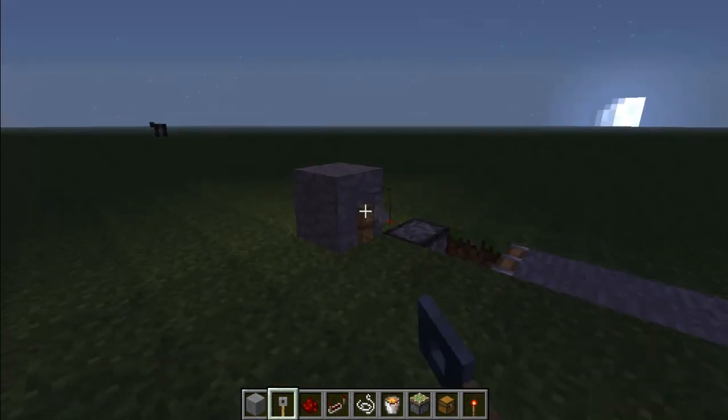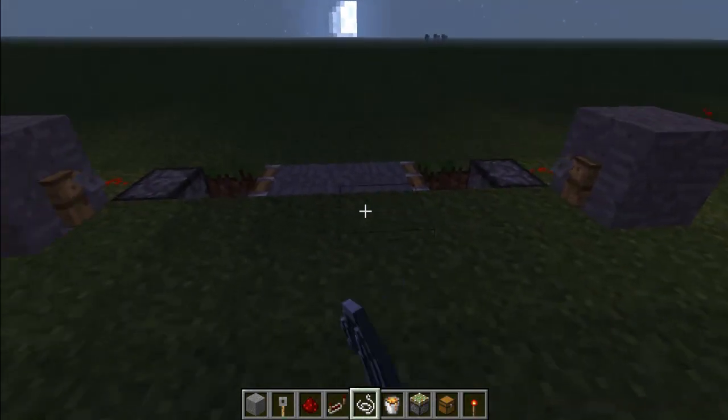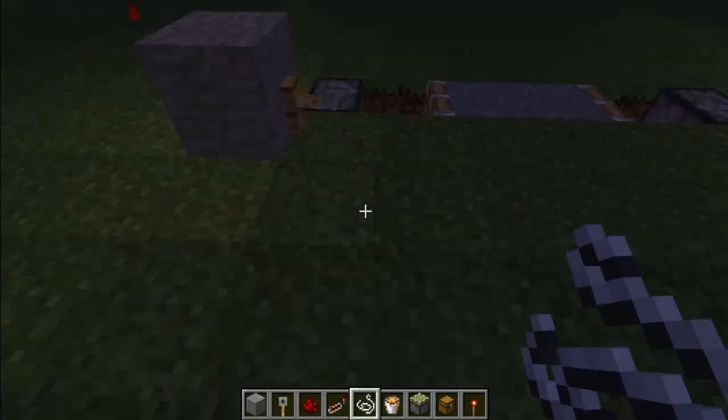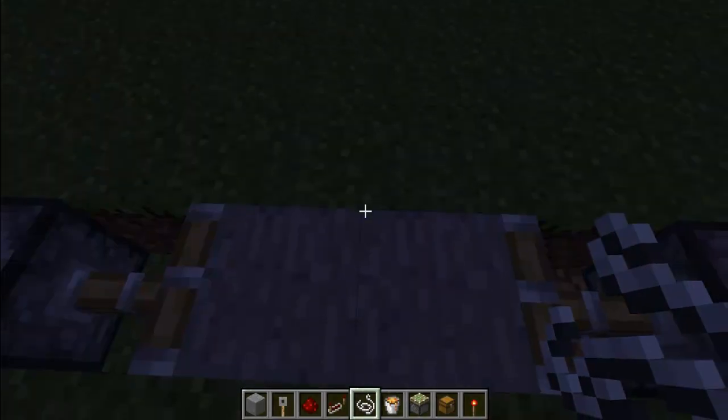Now all you're going to need to do is put the tripwire on the front of the block, trail your wire across, and as soon as you step on it, it should cause that to retract and you will fall into lava.